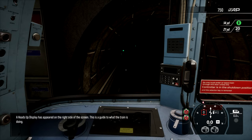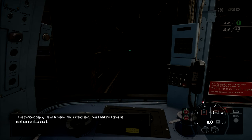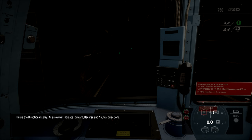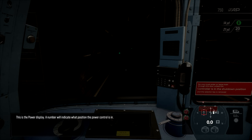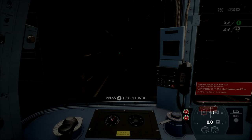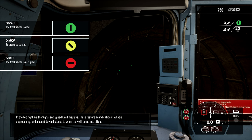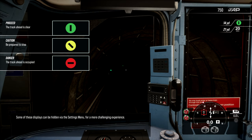A heads-up display has appeared on the right side of the screen - this is a guide to what the train is doing. This is the speed display; the white needle shows current speed, the red marker indicates the maximum permitted speed. This is the direction display - an arrow will indicate forward, reverse, and neutral directions. This is the power display - a number will indicate what position the power control is in. These are brake indicators showing the state of various brake systems. In the top right are the signal and speed limit displays, featuring an indication of what is approaching and countdown distance to when they will come into effect.